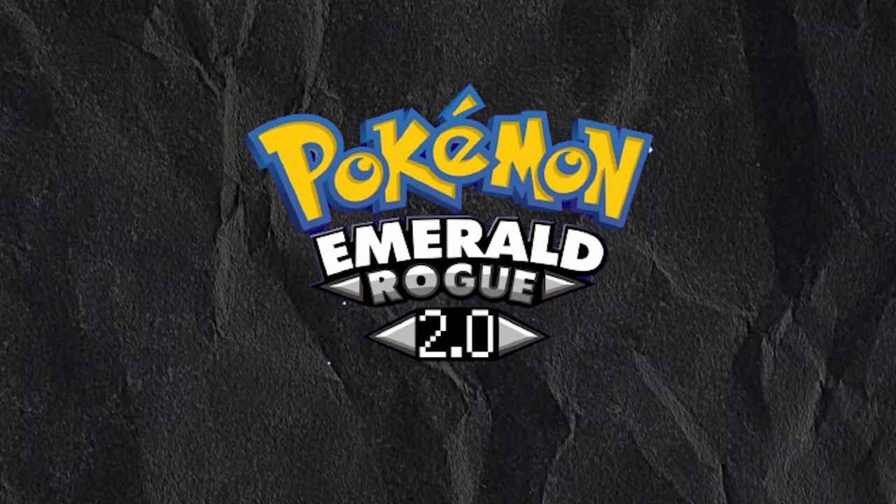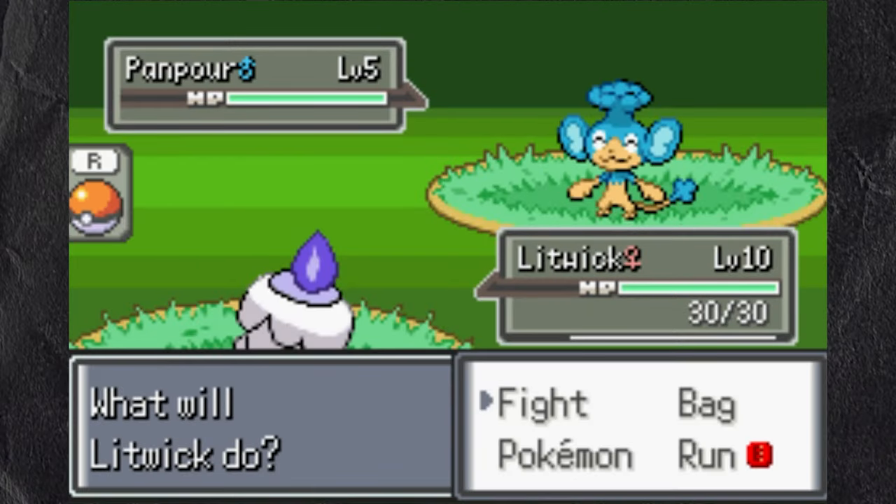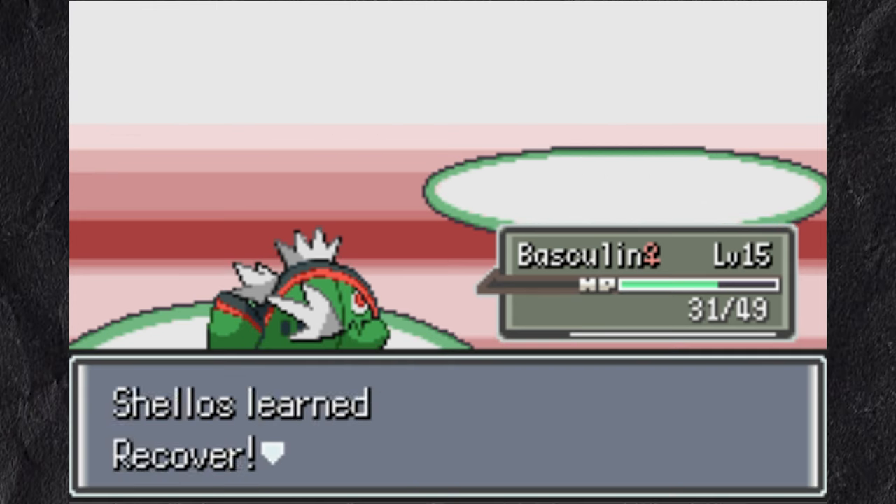Emerald Rogue forces me to play a pseudo-Nuzlocke, having Pokemon permanently die, but you can still catch multiple Pokemon per route. Either way, I lose Stunfisk and send out Basculin to finish the fight.